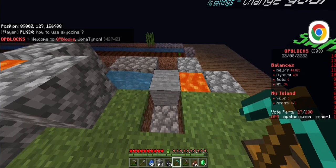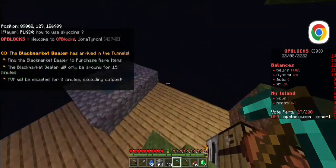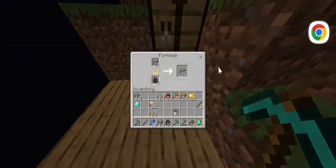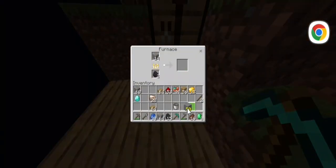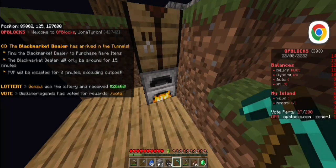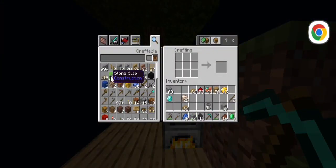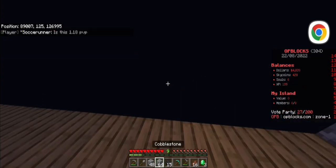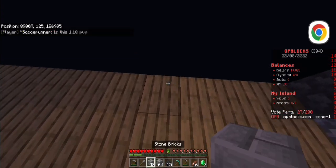I decided to move this ore gen, or this cobblestone gen, or whatever you want to call it. I just made this furnace and I've been smelting some cobblestone to make some bricks, so I think I want to build this somewhere over there.